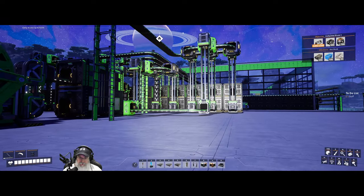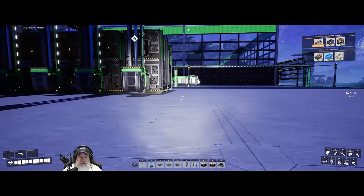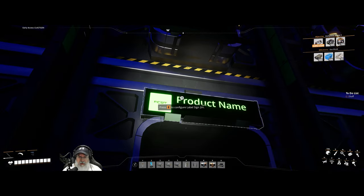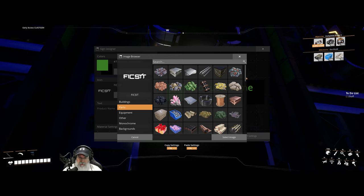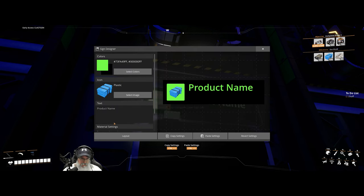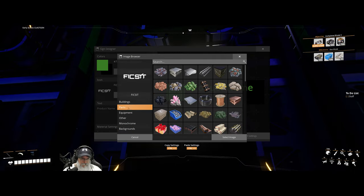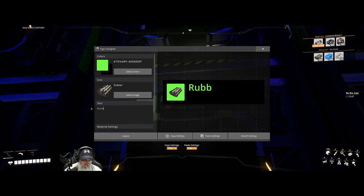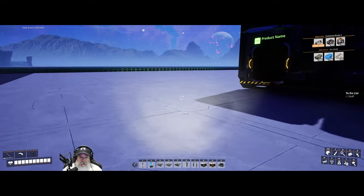I'll do a new sink for every set of three storage bins just to be safe. This should all be set up now. Let's do the signs — this one is set to plastic, so let's go to parts and select plastic. And this one is set to rubber — beautiful. Now let's head back to the build site; we're just about ready to get this thing going.